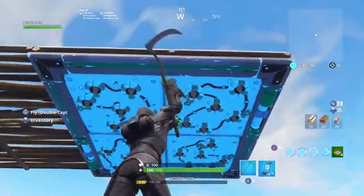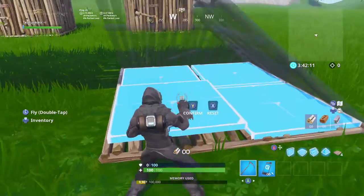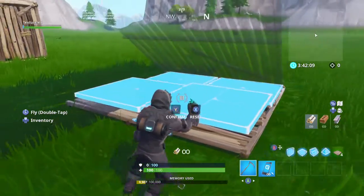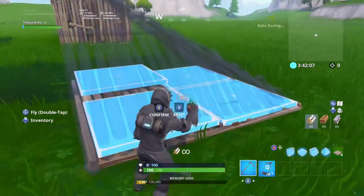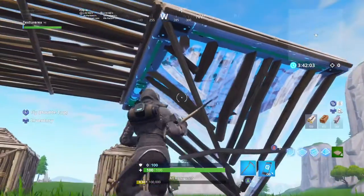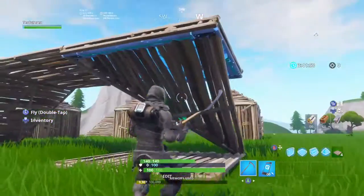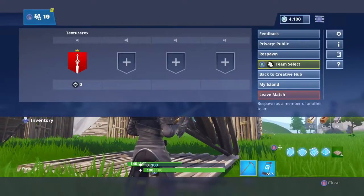Put a pyramid down and if there's a trap there and a dude is somewhere nearby, what you can do is edit three of the four sections — that one, that one, and this one — and then confirm it. Now the trap is useless and cannot hit you.